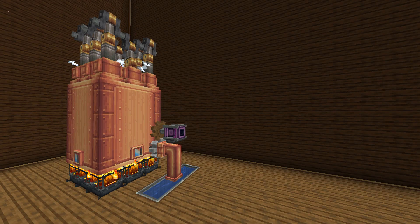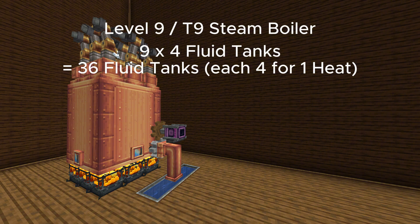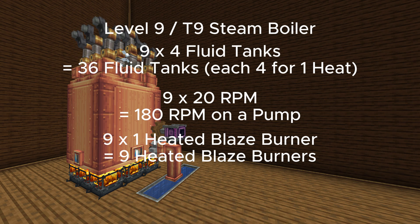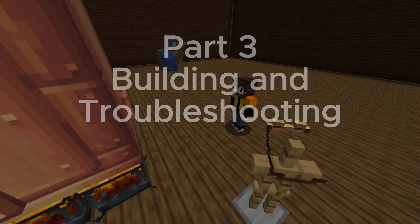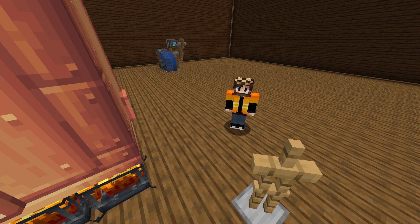Here's an example: a level nine steam boiler requires 36 fluid tanks, a pump running at 180 RPM, and nine blaze burners. If you want to output stress from a boiler that's being heated by nine blaze burners, you will also need nine steam engines.